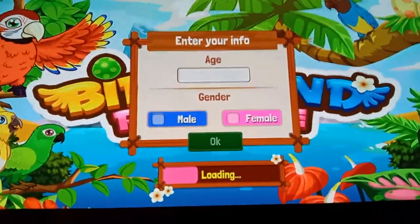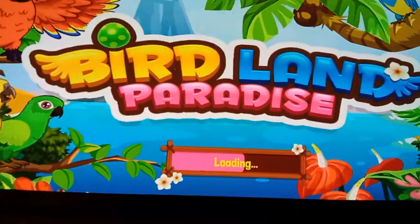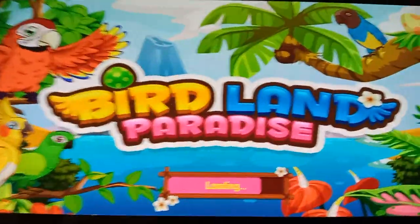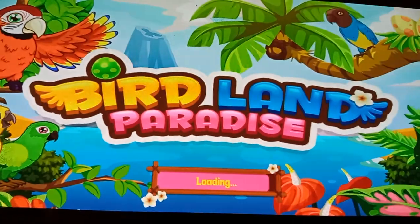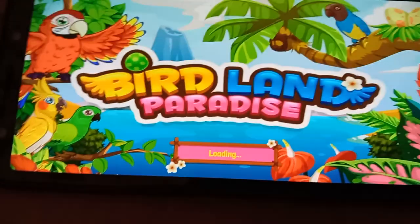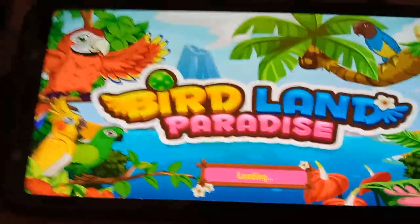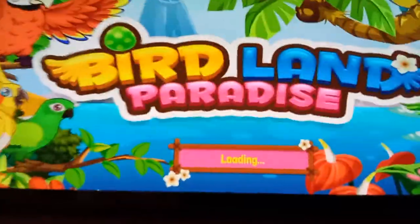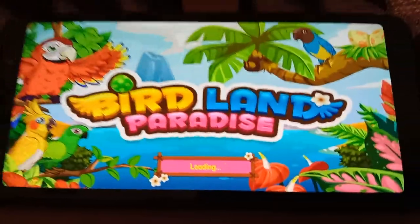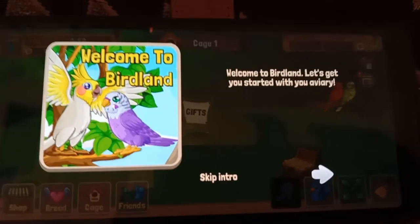First we have to enter all this information, so I'll enter it. I've entered that information and now it is loading. The bar has reached the end — now we'll wait for it to start. As you can see, it is showing: Welcome to Birdland.